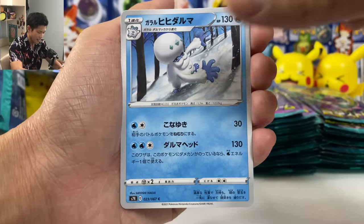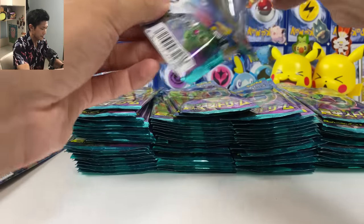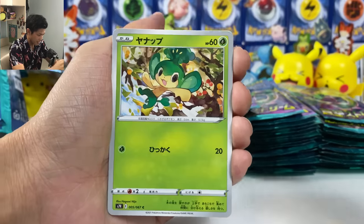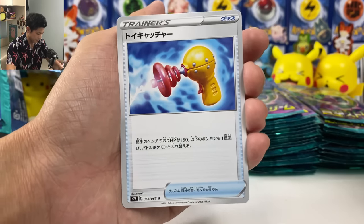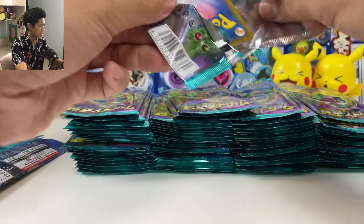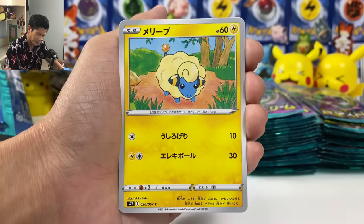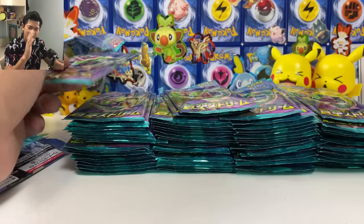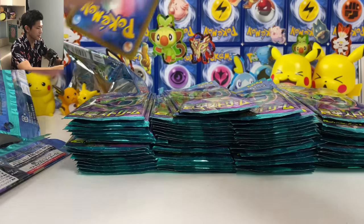We got Ice Popsicle. Schoolboy again. We got Applin. Something in the back — Shauna! Shauna! We got a second one. Toy Catcher. Maybe we can do a binder update since this will be my final opening. From the next video we should be able to open that special promo box that's just been released. Should be here or tomorrow.